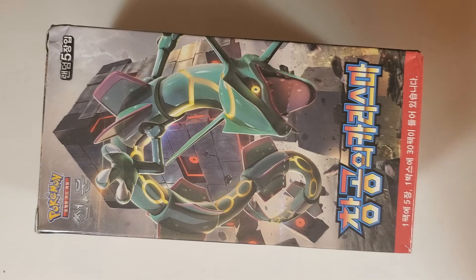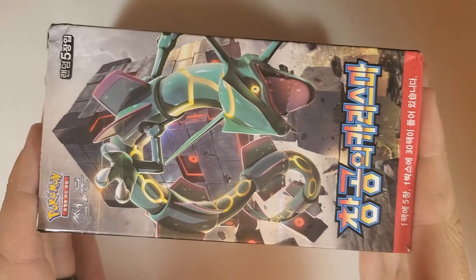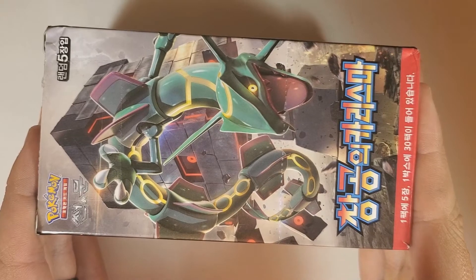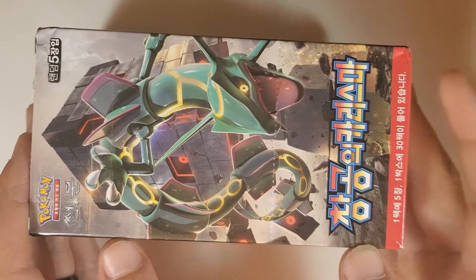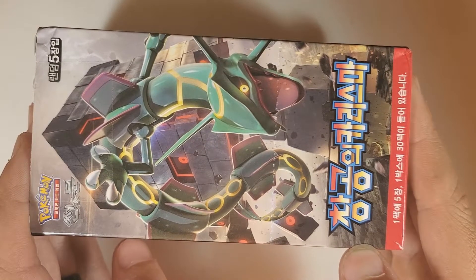Hey everyone, welcome back to another episode of Unboxing with Dak and Jay. Today we have Charisma of the Cracked Pokemon Sky — that's a mouthful. I'm sure it's probably cooler in Korean. Let's call it Charisma Sky.